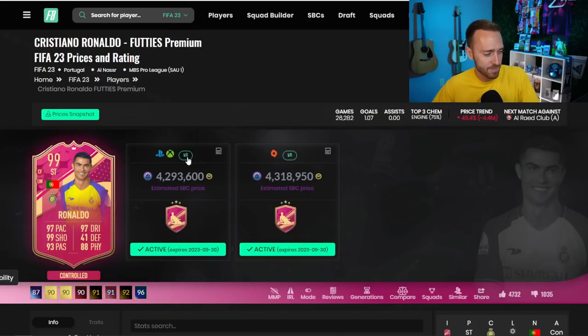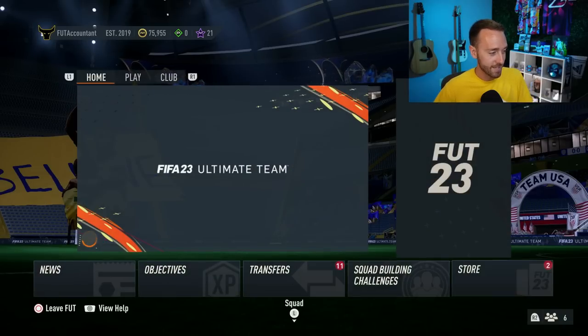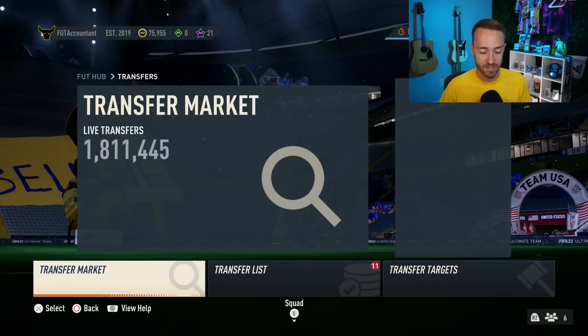It's a lot, right? I know the SBC at 4.2M seems a crazy amount, but considering he was 10 mil, it is Ronaldo — Saudi league links are a premium as well for the chemistry. You kind of have to make up that decision there. Fodder prices are going up because people are doing this and maybe you need some super-duper high-rated cards to get the SBC done.